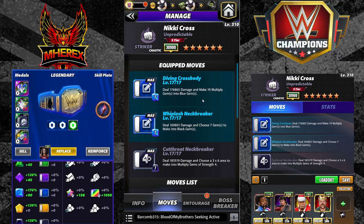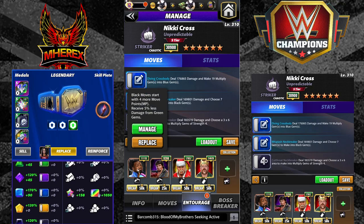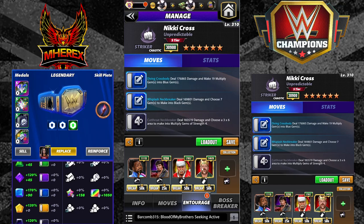Diving Cross Body: 7 MP blue, 178k damage, make 19 multiply gems into blue. Whiplash Neckbreaker: 169k damage, choose 7 gems to make into black gems. Cutthroat Neckbreaker: 183k damage, choose a 3x6 area to make into multiply gems of strength 4. For entourage, we have Woods, Lawler, and Santa Hogan so everything starts loaded in feud, and Sheamus with the new 12k flat coaching ability.